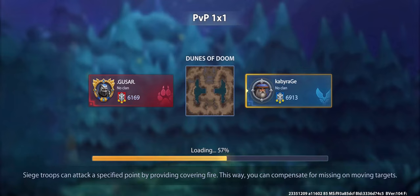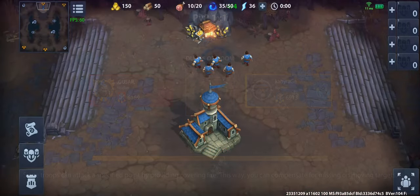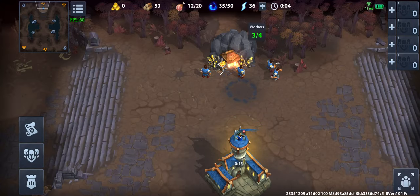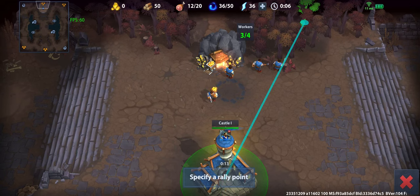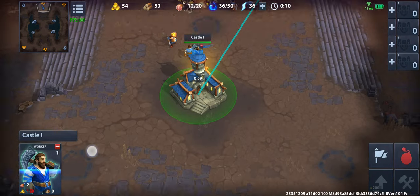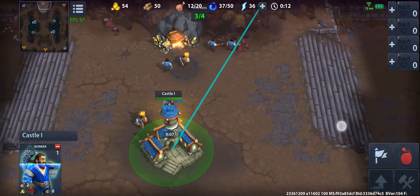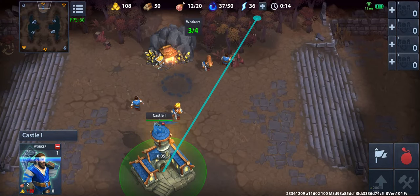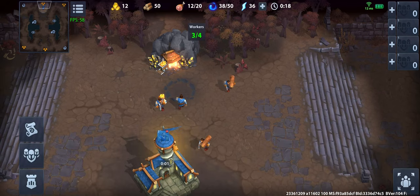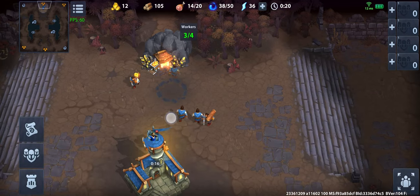Hey everyone, my name is Kabi and today we are going to watch the game. I played on the Dunes of Doom map against Gussar. I'm playing light, he's playing dark, and in this game I'm going to show you the light approach of the strategy I showed in my previous video. I'm actually fond of this approach to the game right now, so I want to keep promoting it a little bit.